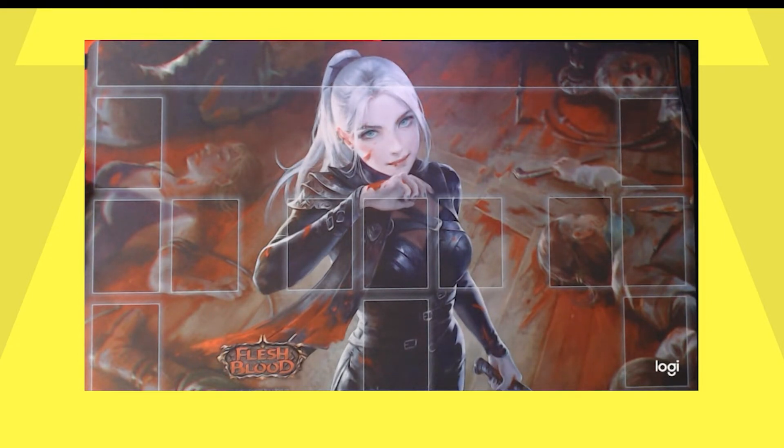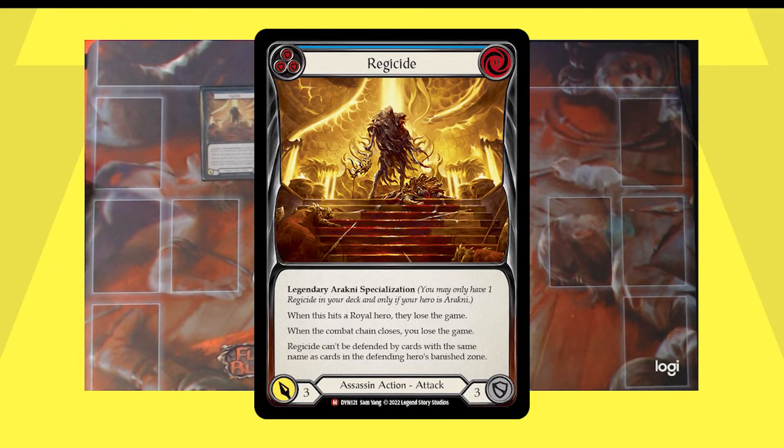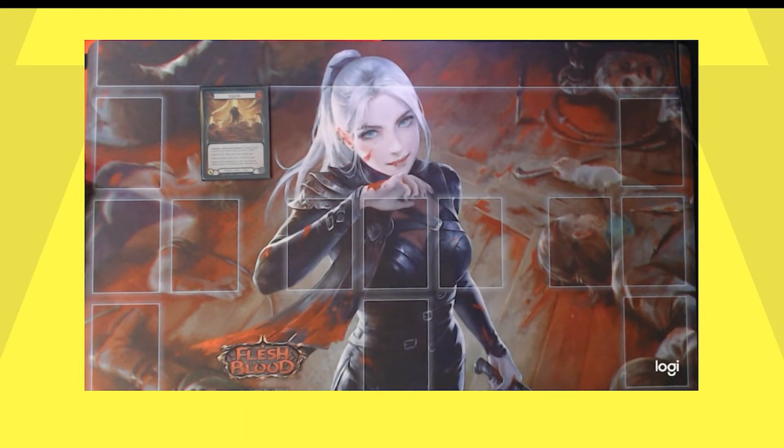We do run a single Regicide out of the sideboard. Long may he reign — the Emperor is dead. Regicide is a zero-cost legendary Arachne specialization. When it hits a royal hero, they lose the game. So if your opponent is wearing the Crown of Dominion, Regicide is in play. The downside: when the combat chain closes, you lose the game. So if you attack with Regicide, you either win the game or you lose the game. Regicide can't be defended by cards with the same name as cards in the Defending Hero's Banner Zone. We're not keeping it in primarily for the royal treatment — this is really for the extra blue when you need it against Guardians and Wizards, especially Icelander. With Regicide we'll be at 19 blues.